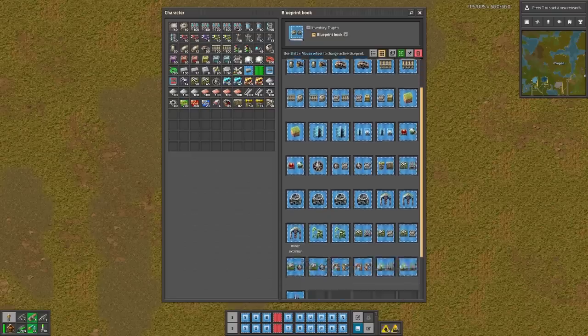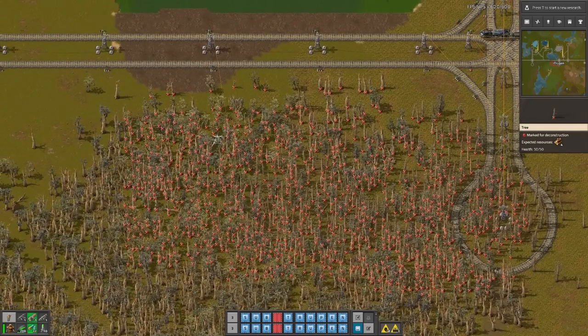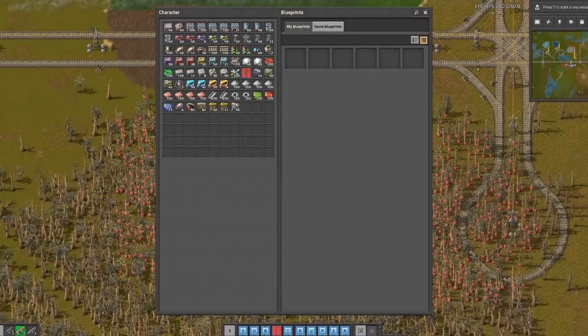Don't limit yourself to blueprints — make books of deconstruction planners or upgrade planners. Whatever you do with blueprints, remember to make a backup, otherwise... LANA TEST!